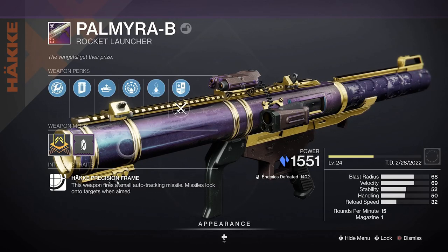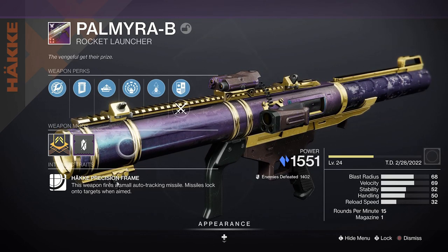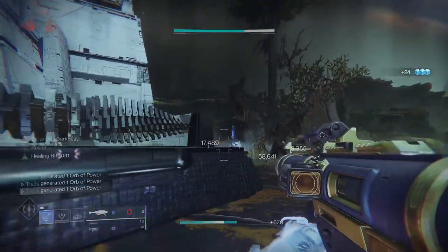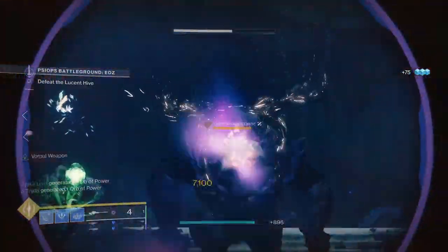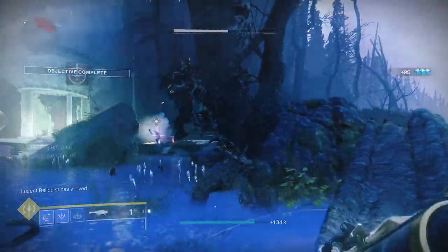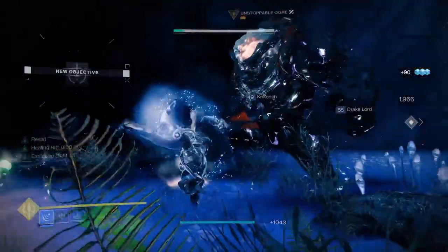Palmyra-B is one we recently dived deep into, and if you've seen any of the recent raid race clips from the top teams you'll have noticed it being used. Its Auto-Loading Holster perk along with Explosive Light and tracking rockets make it a really great pick for easy pick-up-and-play DPS. It's easily craftable too, only requiring one pattern to unlock at the Relic. If you like rockets, this one is a must.